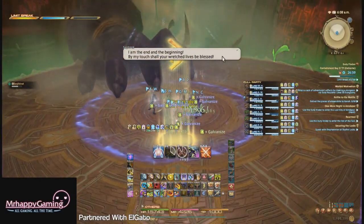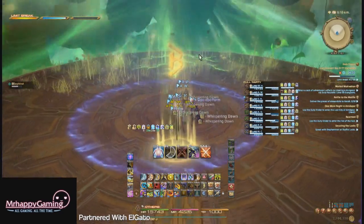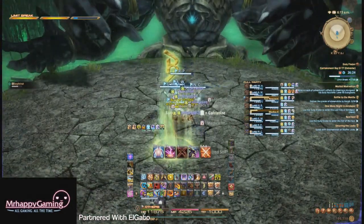After killing all of the ADDs, Sephiroth will use his ultimate attack before beginning his final phase. His final phase will consist of him performing a set pattern of attacks twice in a row before enraging. He doesn't auto-attack in this phase, but there are plenty of things for the tanks and healers to do.